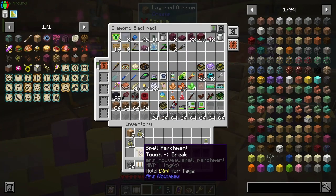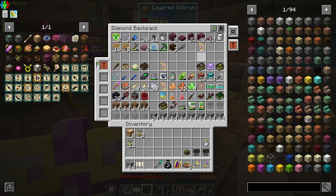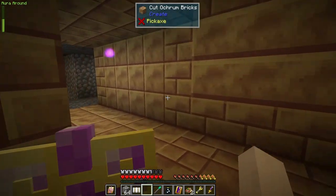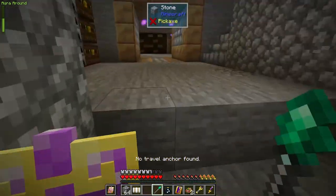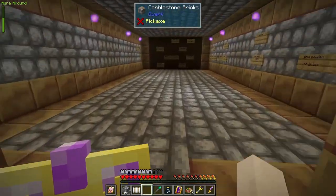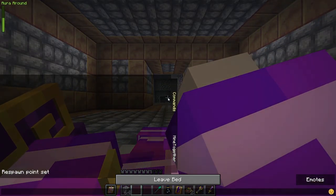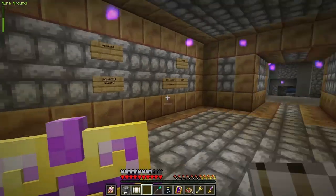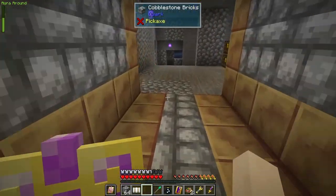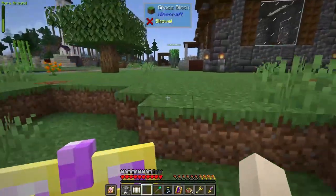These are my spell parchments. I did go to the nether because I had to get some more blaze rods so I could make another set of ender chests, and I figured I would go grab that other blaze spawner with the cardboard boxes while I was at it.